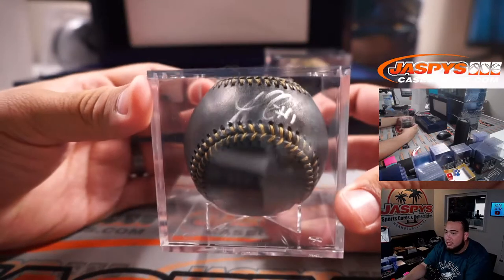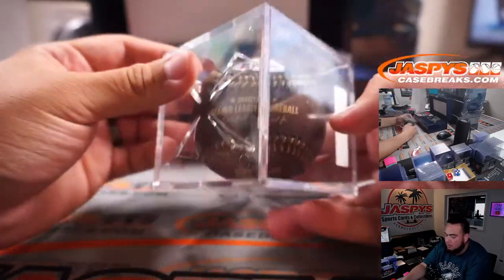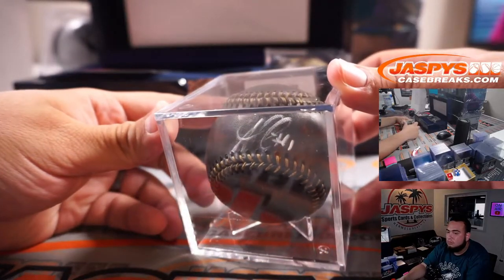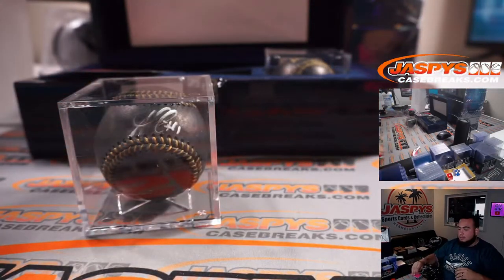And next one, another black ball. It is Ozzy Albies, letter A, going to Mike Tower. Looks like the ink is a little fading off already. Letter A, Mike Tower.